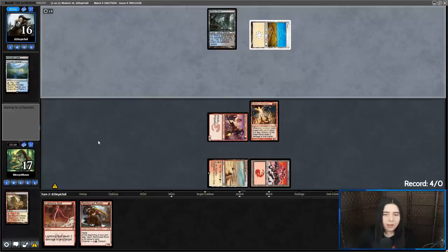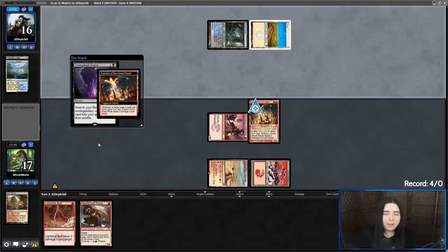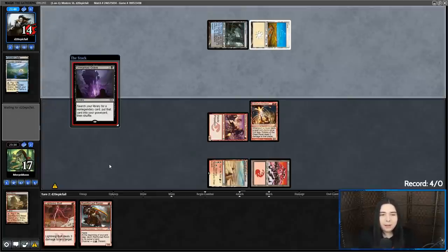Esper Reanimator. If they have the Persist here, we just lose. Like I always say: whenever there's an Unmarked Grave, there's always a Persist. My opponents are always so lucky to have both in their opener. But when I played Unmarked Grave Persist, they're never together — all four Persists are at the bottom, all four Unmarked Graves are at the top. But whenever I go up against somebody else playing it, they always have them both.